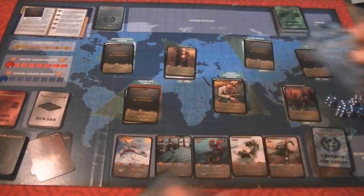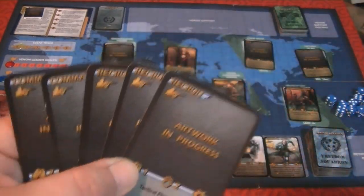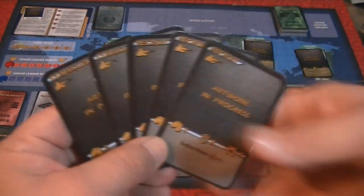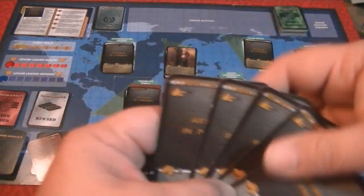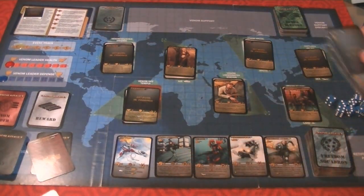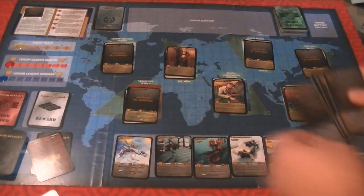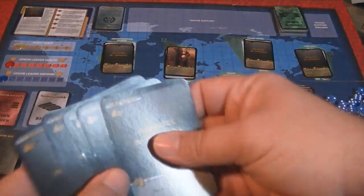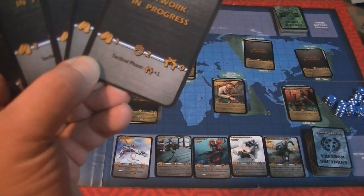On your turn, as with most deck builders, you take the top five cards from your deck. Each person takes their turn one at a time, but you can discuss your actions — you can say 'I'm going to do this on my turn' and the other players can look at their hands and say 'I'm going to be really good at attacking Venom Leader this turn.' You can kind of plot out the process. The first thing you're usually going to do is recruit. You'll declare one card as your active combat person — probably a Commando — and players with special recruitment abilities can use those.